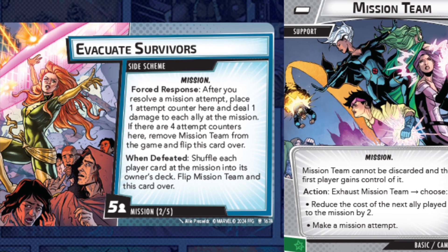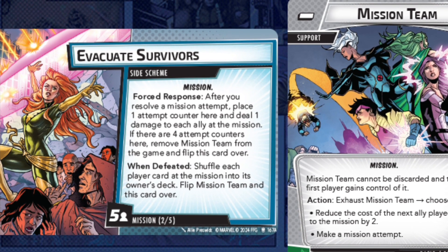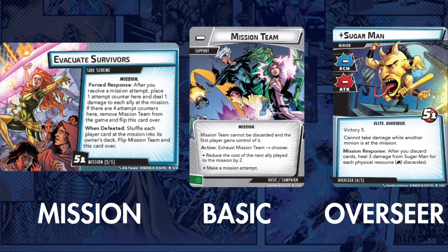The article only discusses the side mission mechanism as it pertains to the campaign, but looking at the cards, Evacuate Survivors is part of the Mission modular encounter set, Mission Team is basic as well as campaign, and Sugar Man is part of the Overseer mod set. So I'm assuming — and hoping — you'll be able to add missions to any scenario outside of the Age of Apocalypse campaign, though we don't know that for sure.